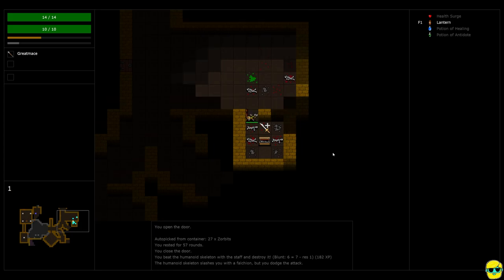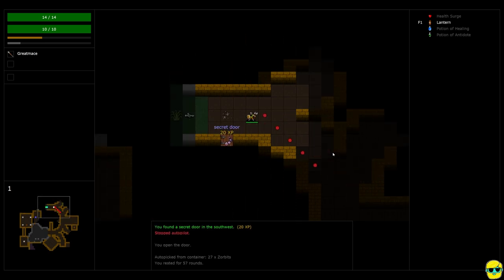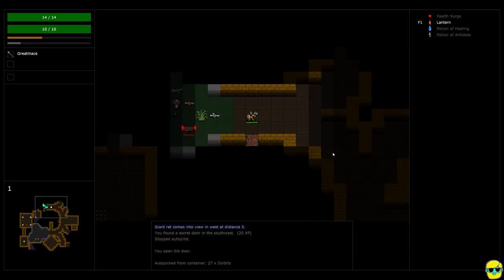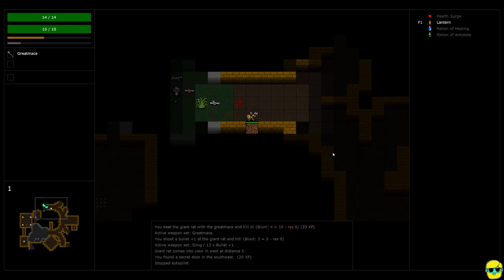I come around the corner — we're about 40% of the way to the next level. I push E to keep exploring. We found another secret door. Now I think it's worth mentioning — there's a rat over here. I switch to my sling and fire at it, switch back to my mace and crush it. Secrets aren't just free rooms — there can be enemies in here.